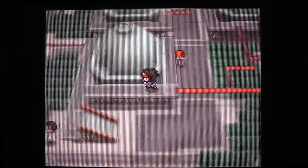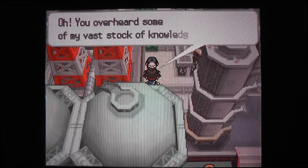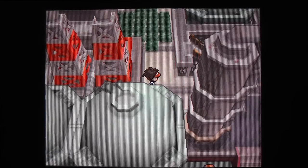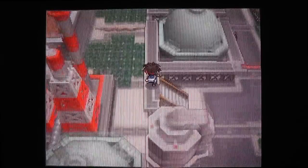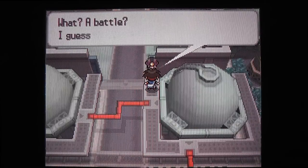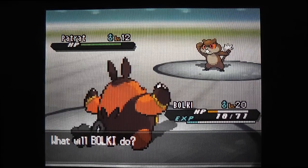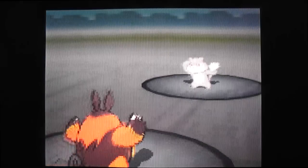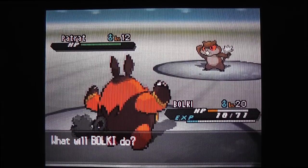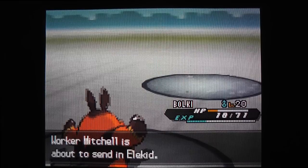Pignite's Blaze ability makes fire type moves about 1.5x stronger when at one third HP or less. Let's see. Going for Arm Thrust - it's STAB and super effective, and it hits more than once, so that's more than sufficient to take out a Patrat. This trainer has an Elekid, which is only catchable in Pokemon White 2. Unfortunately, because if this were Pokemon White 2 I would catch one - I really like Electivire, which is the final evolution.